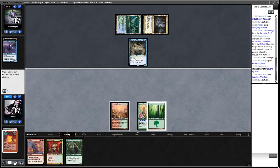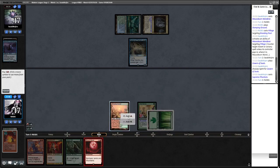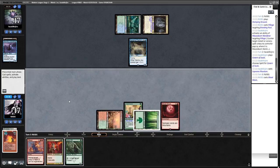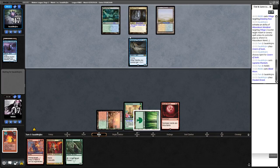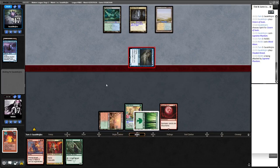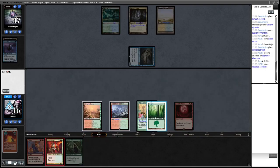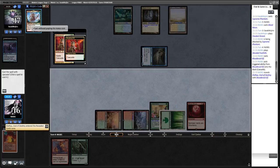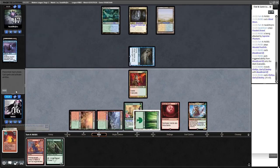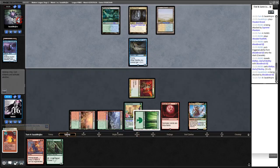Okay, Supreme Phantom — so now if we draw a land we might Blood Braid Elf. Actually we're just going to Blood Moon here. Blood Moon shuts off a lot of our opponent's mana — all of the Spirits have some color requirement and none of them are red. We draw another land which is great, so we just get to Blood Braid Elf and cascade into Klothys. Not too difficult to get Klothys up to an attacker in this deck.